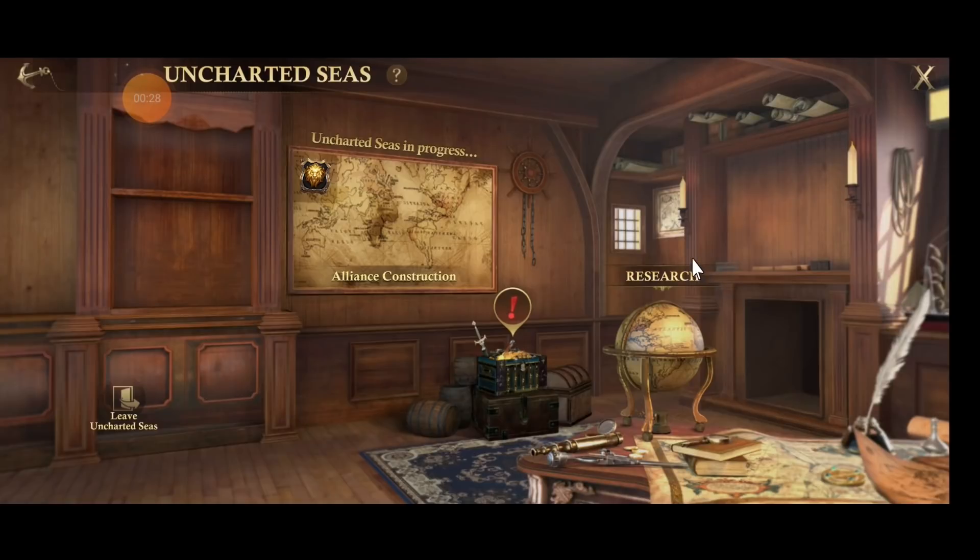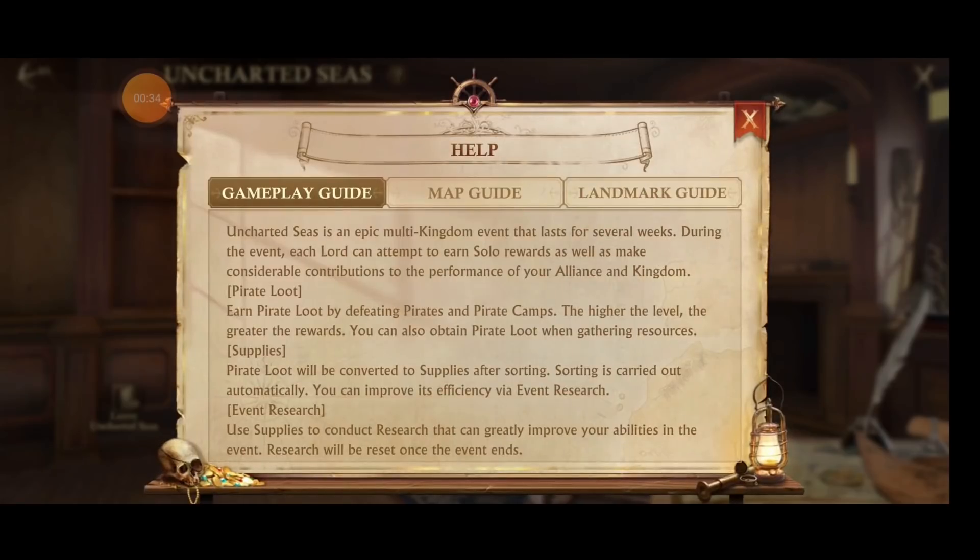The first thing I want to look at is up here in the Uncharted Seas when you click the question mark. It looks like it won't let me click, I'll use the mouse to hover. Gameplay guide — during the event you will earn solo rewards as well as making contributions to your alliance and kingdom.